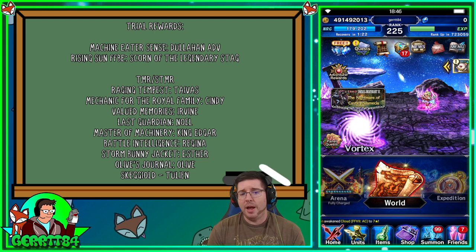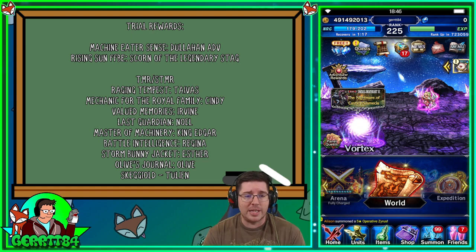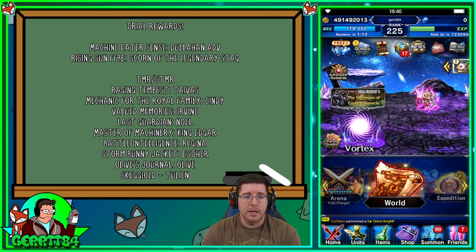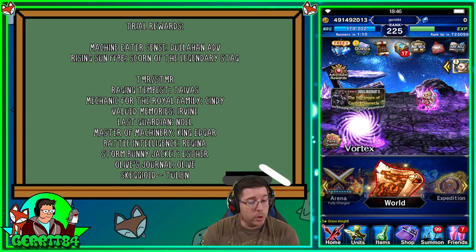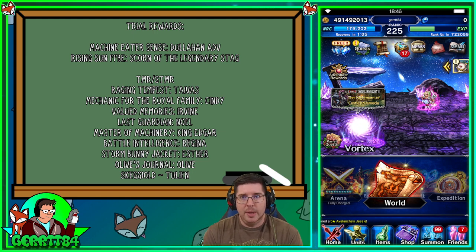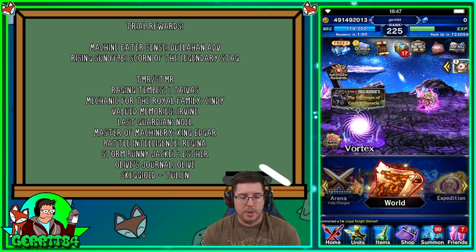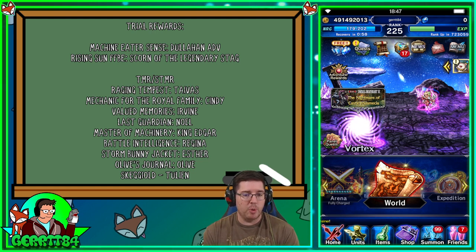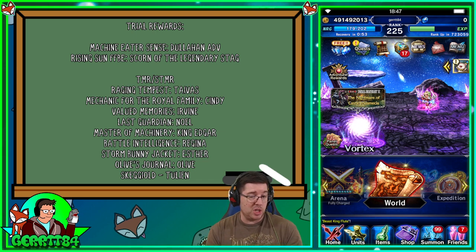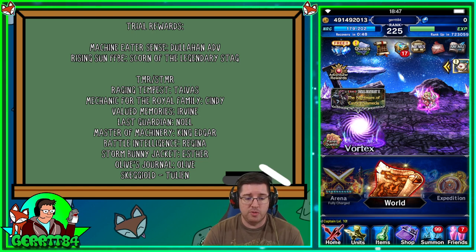For TMRs and STMRs — and for the first time I'm including some NeoVisions — Tyvus's Raging Tempest great sword has 100 machine killer, which is super awesome. The Mechanic for the Royal Family materia from Cindy also has 100, Valued Memories from Ervin has 100 machine killer, and Last Guardian from Noel covers machines and dragons. Storm Bunny Jacket and Olive Journal are solid 50-percenters. Skeggy Old from Tulian is a cool two-handed axe with machine killer too.